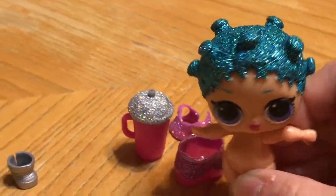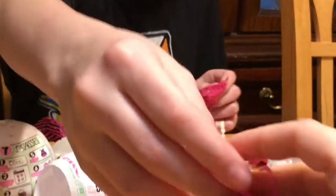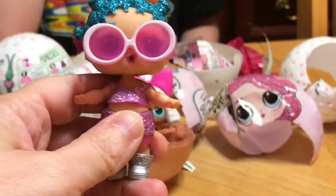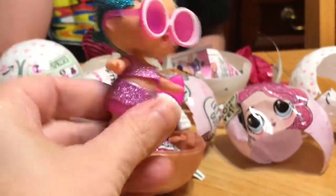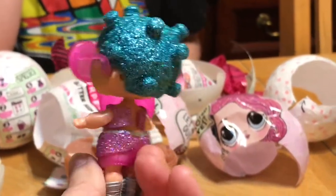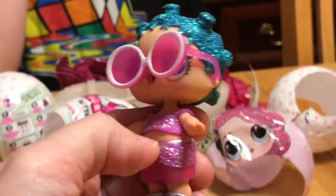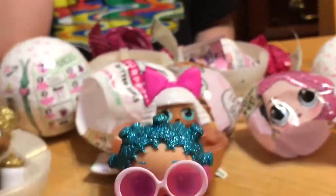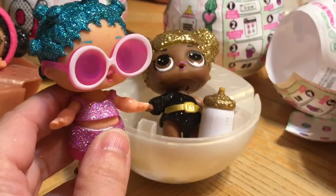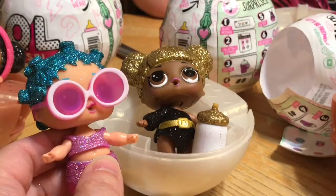Oh my gosh, what's her accessory? Sunglasses — oh yeah, those cool glasses that she has. I love her glasses. Let's get her dressed. We finally got Cosmic Queen. Look at her hair — look at the teal glitter! I love it, and her glittery little pink outfit. Oh my gosh, she's so cool. I'm so glad we got her. This is so exciting. We got both the ultra rare and the rare — the pearl balls — both of them for the glitter series already.